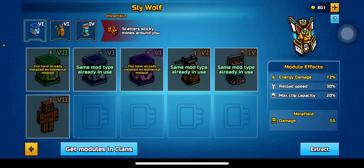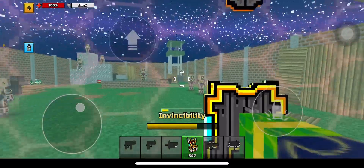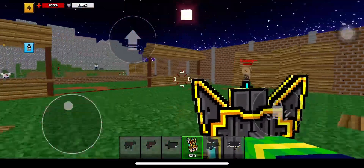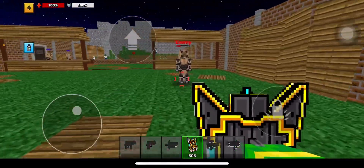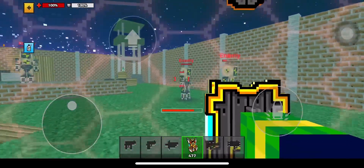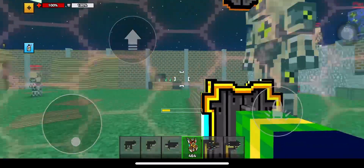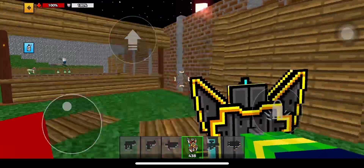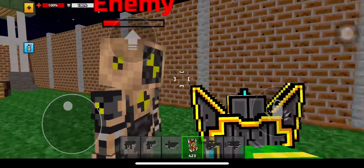A capacity of 250 might sound like a lot, but you're not even going to use a fraction of 250. Every single time you charge, it will take up 15 of the ammo. Full charge with no modules does not one-shot body, and you have to charge it fully to do damage.